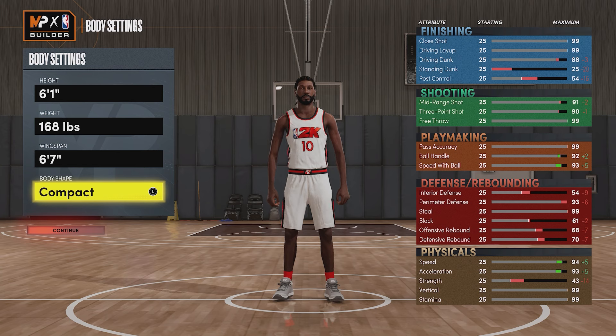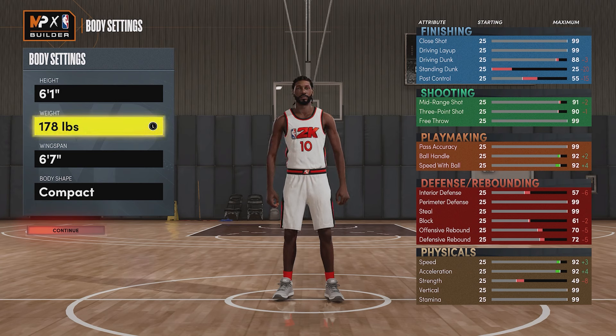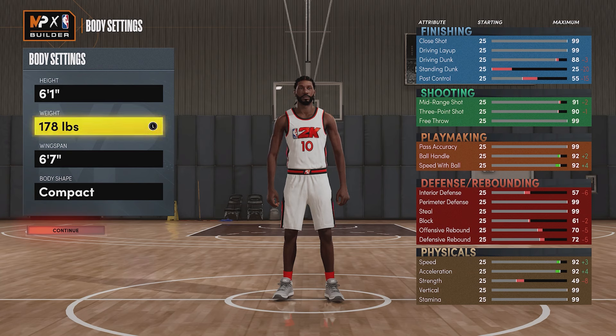Now go back to your weight and put it to 178. The reason is that with the 'slight' body shape it only lets you go to 175, but when you go to 168 and change the body shape to compact, it allows you to go to 178. Make sure you do that. Your wingspan you're gonna put to six foot seven. The reason I put the weight to 178 is because it makes the perimeter defense go over 94, so you'll have Hall of Fame clamps - that's why that part of the build is important.